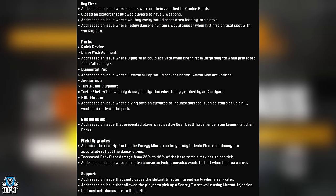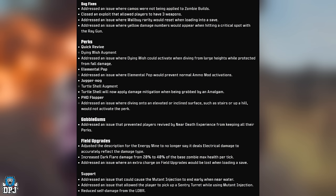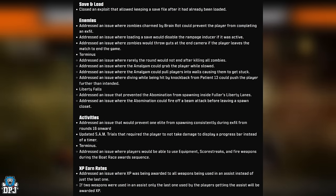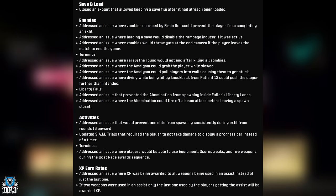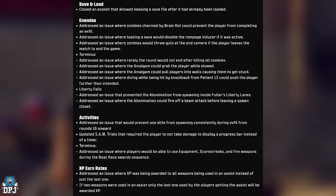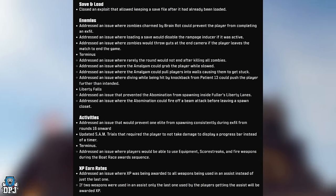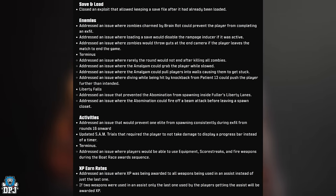Gobble Gum fix: addressed an issue preventing players revived by Near Death Experience from keeping all their perks. Field Upgrades: updated the Enemy Mine description to no longer say electrical damage; increased Dark Flare damage from 20% to 40% of base zombie max health per tick; fixed losing an extra charge when loading a save. Mutant Injection: fixed ending early near water; fixed allowing the player to pick up a sentry turret while using it. Reduced self-damage from the LDBR. Closed an exploit allowing a save file to be kept after already being loaded.